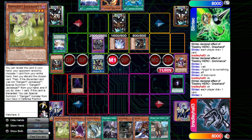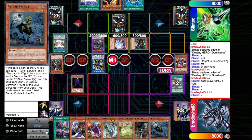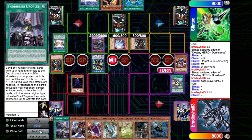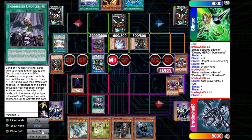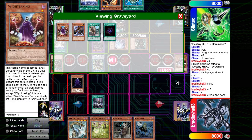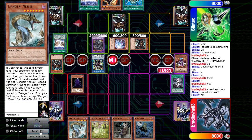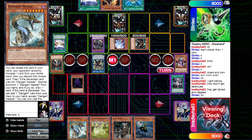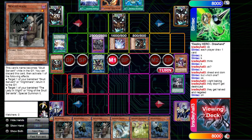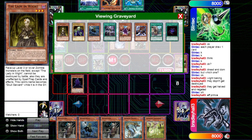I normal summon King of the Skull Servants and use Where Arf Thou to search White Prince - also wanting to check if he had Dark Law, hoping to force it out. I figure he's not using Mask Change for Dark Law because otherwise he would have done it on the search. So I feel okay to use Droplets now, discarding Baking and Mizuki which are the two I really want in grave. Then I search White Prince and another White Mare and discard one Prince to get it in grave.